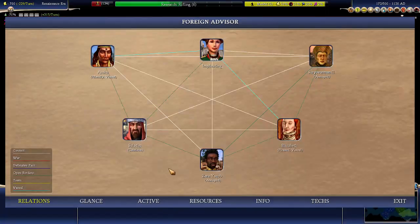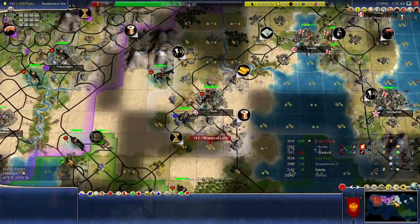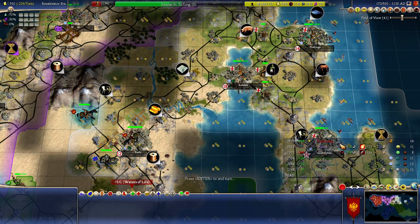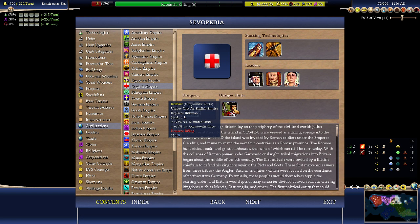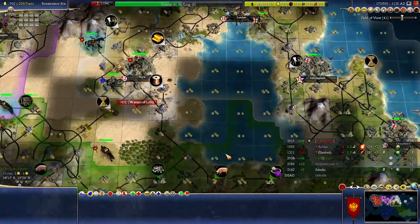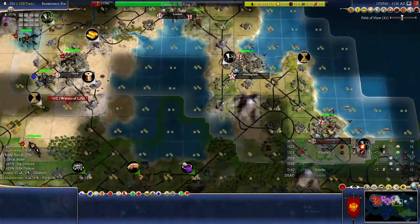This is going very nicely. Now I think we are just going to have a little breather and try to get up rifling. Elizabeth is the leader of the English, and the English — if you remember from the Victoria game — they have the Redcoats. That's pretty much the best rifleman unit and they get a lot of bonuses versus other rifles. So she gets a big power spike when she reaches rifling.